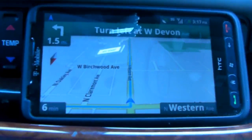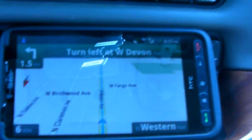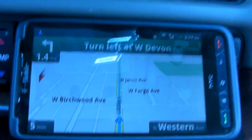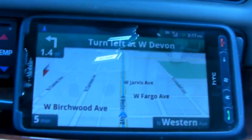It says: 'Continue on, turn left at N Western, a half miles.' I don't know what she's saying — it doesn't sound right. But the direction on the map is correct. It's the right way to the place I'm going, so it's fine.